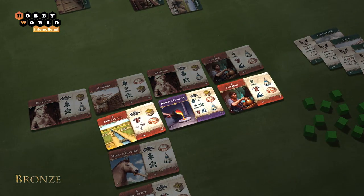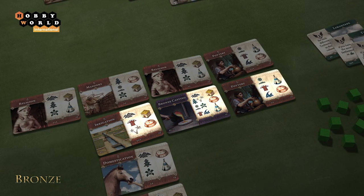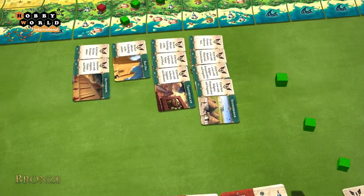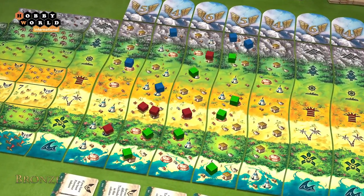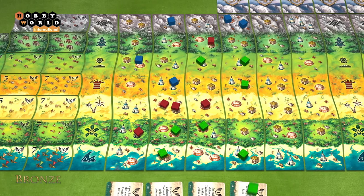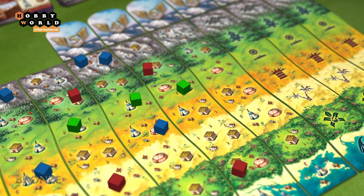For each card activated during a turn, the player may place one settlement marker on an unoccupied spot on the board. The type of spot and terrain must meet the conditions set by the activated card. If several cards are activated, settlements may be placed in any order, and the player may choose not to place settlements for one or more activated cards. The player may place settlement cubes on any open land tiles; however, once they occupy at least one spot on a new land tile, they may no longer place settlements on previous land tiles.